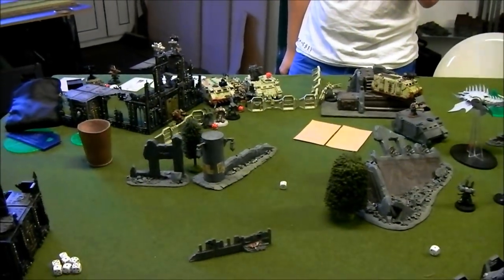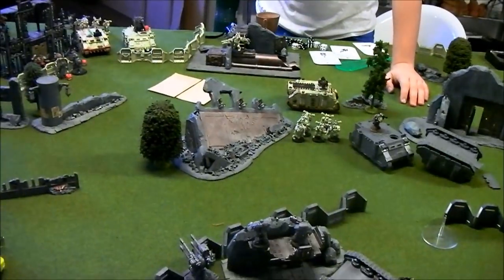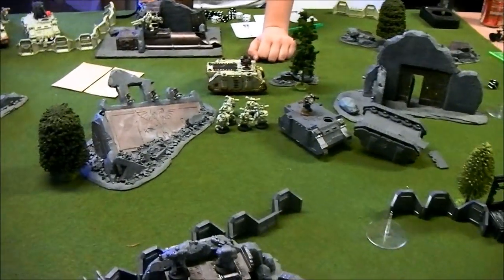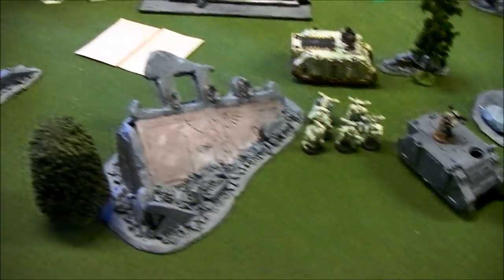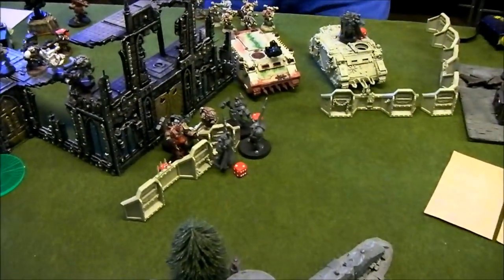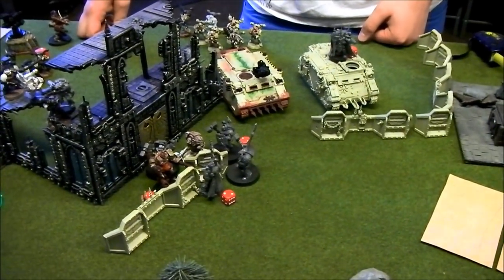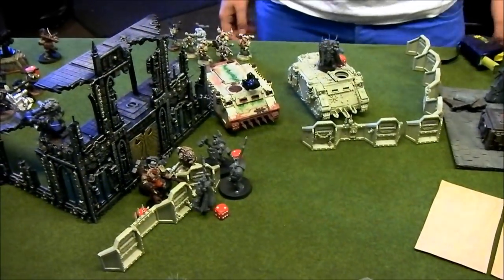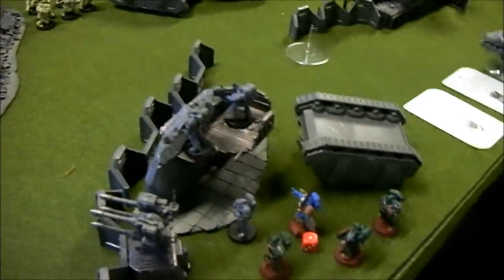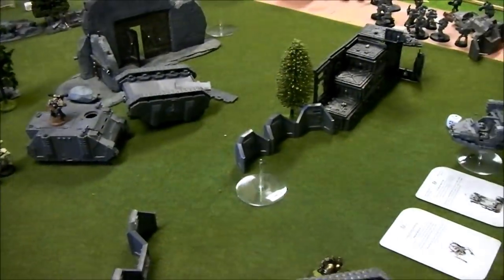Chaos turn five: the Dragon flew off the board and Vector Struck a Rhino, destroying it. The Plague Marines jumped out and annihilated the remaining two Terminators. Jacob tried to cast Contagion on the Assault Terminators — it went through, giving them minus one attack, but they got Shrouded. The Havocs with Autocannons ran. Jacob tried shooting at Rasmus's Space Marines and at the Landspeeder but both failed.